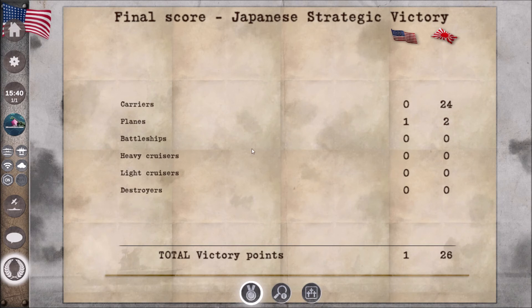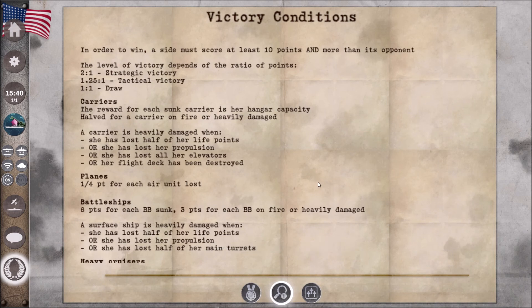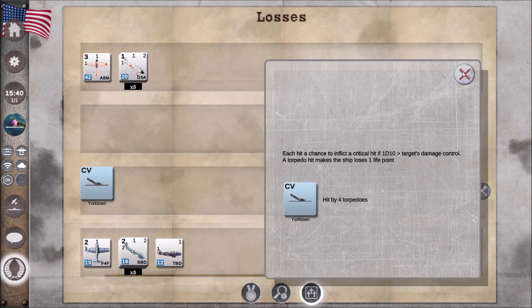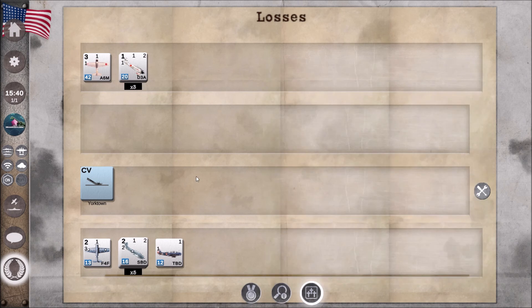And we lost. Having said that, we were up against two carriers — at least two carriers up against three. We lost way more aircraft, and of course we lost a flat top, hit by four torpedoes.